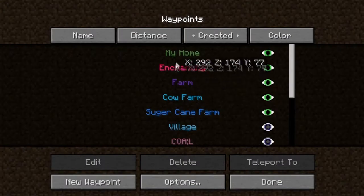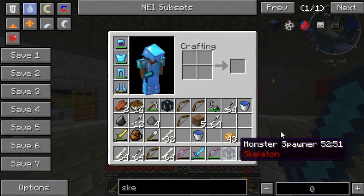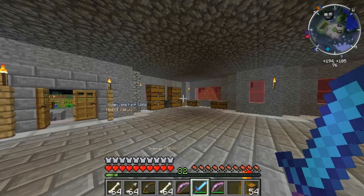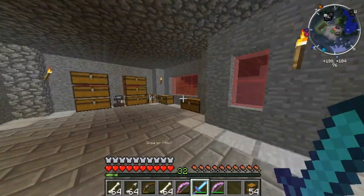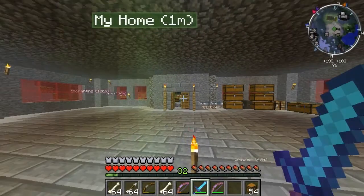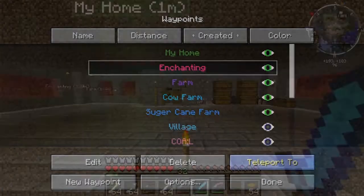The spawner is on me still, I don't want that. My skeleton spawner is breaking my Minecraft — it's actually destroying it. Waypoint — enchanting — teleport to...